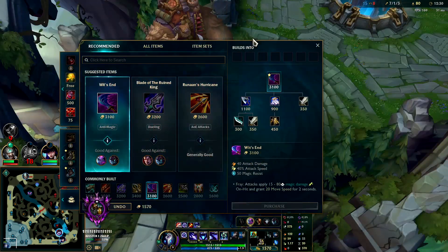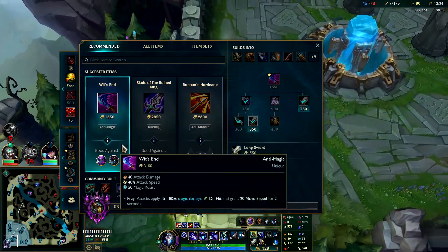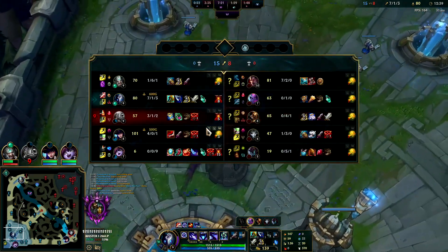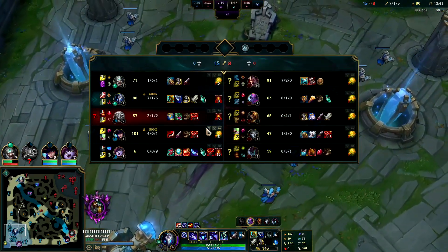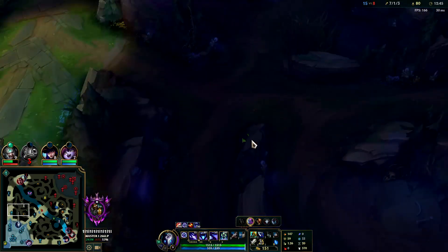We have full Divine Sunderer, we're going to go into Wit's End. Wit's End got a tiny tiny nerf, Divine Sunderer got a tiny tiny nerf. That's why they're still both ridiculously good on Kindred and two of the best items when you're going Conqueror, because they keep you alive so you're fighting with 12 stacks. It's really strong.